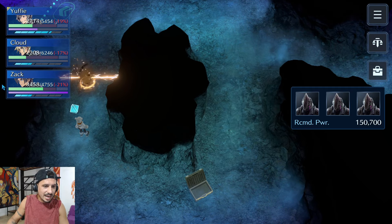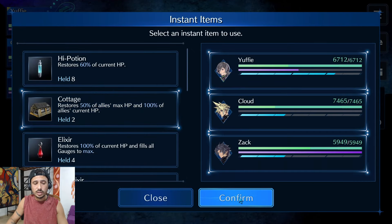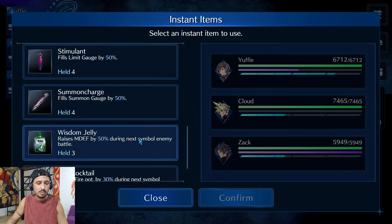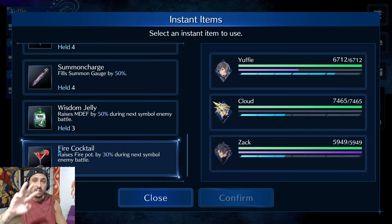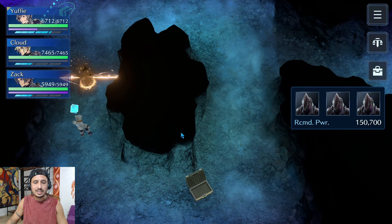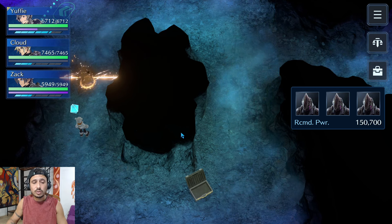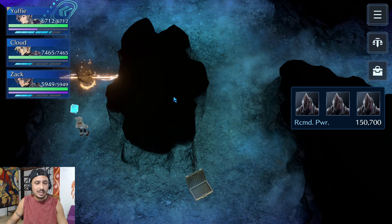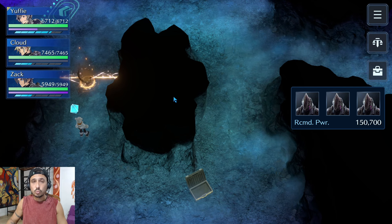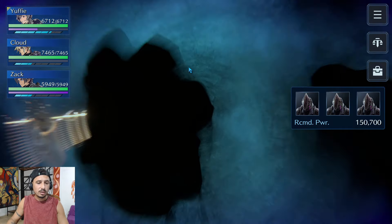I like to drop a Cottage right here — these guys can be really annoying, and now that we are kind of fully debuffed I'm going to drop a fire cocktail. You want to have three fire cocktails left for Shiva, so keep that in mind — that's why I've only been using one per fight. I'm going to drop this on Zack. The goal is to take these guys out as fast as possible. I drop the Cottage because sometimes they can do enough damage to kill you and I want this fight to be clean, smooth, and easy.